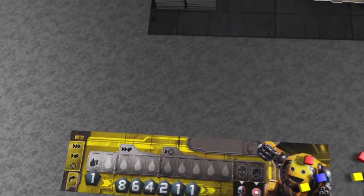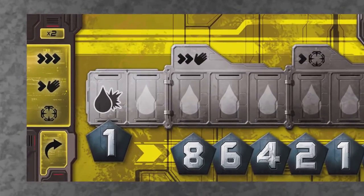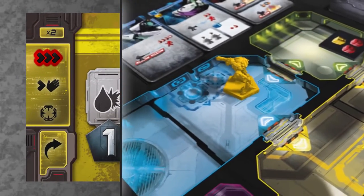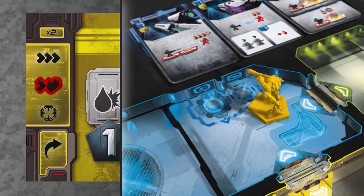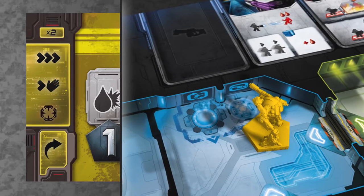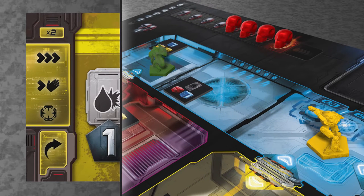On your turn you get to perform two actions from the ones available to you, shown on the left side of your player board. The actions are: run around, which allows you to move up to three spaces on the board; grab stuff, which means you can move one space and then pick something up, either a weapon or some ammo; and shoot, which allows you to use one of your weapons to damage your opponents. You can perform the same action more than once if you want to.